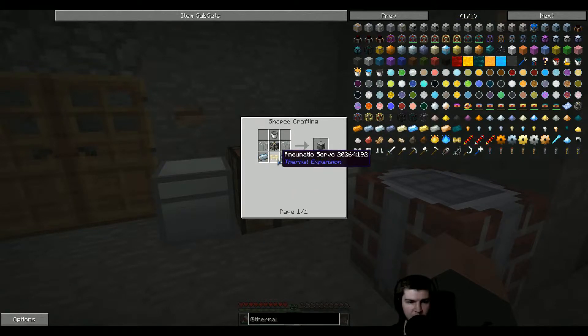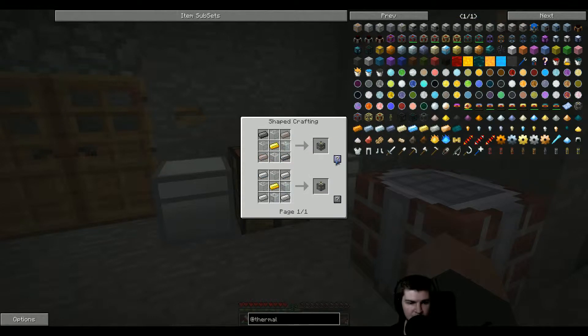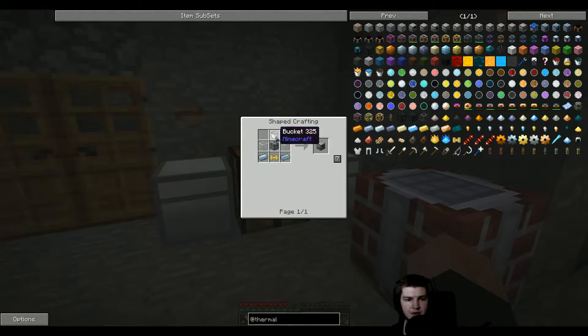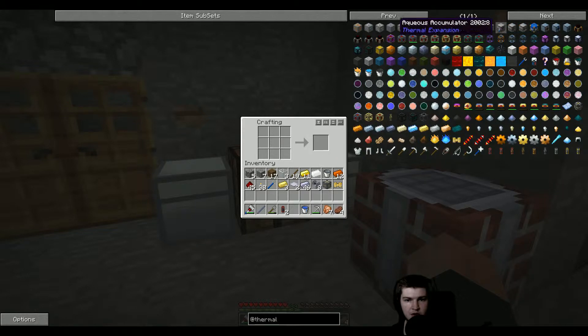We need tin. Yeah, we do have some tin. Machine frame — you can use HSLA, that's nice. A bucket. What are we missing? That, that, that. That — bucket.